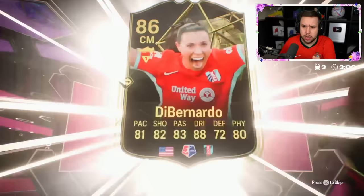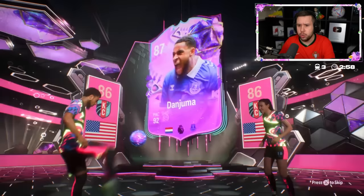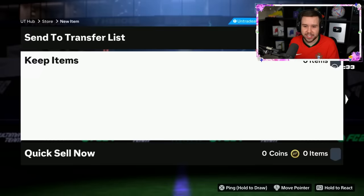What's that? An informed card and a Dan Juma. What is this kit? The kit is glowing. He skipped it. Ton of fodder, and then a rare Sam Kerr card pops up.